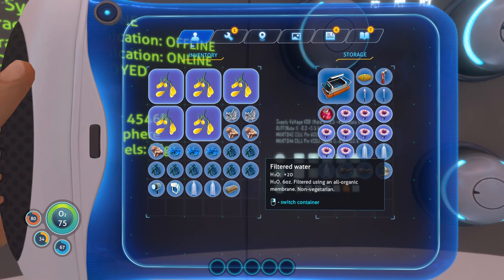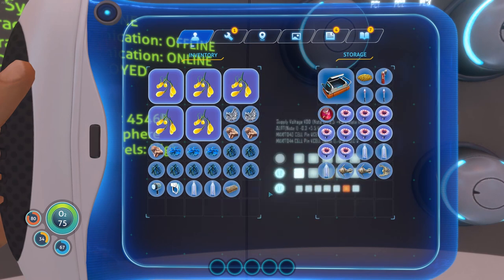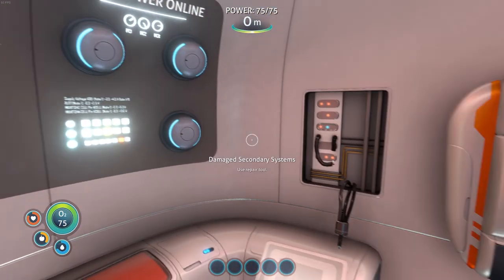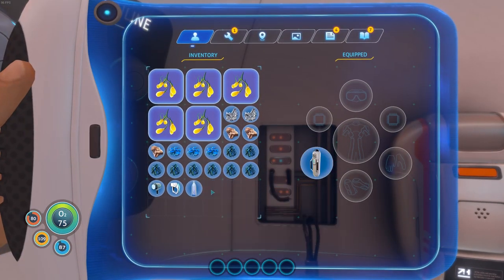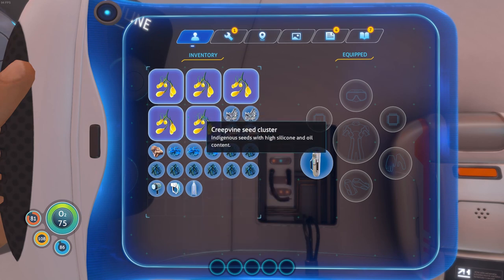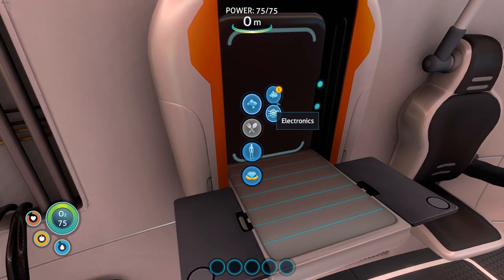What have we got in here? Is this our storage? We've got a couple of waters and a nutrient block. Keep pressing escape — it's so annoying, isn't it? Health's a little low but we'll deal with it. So creepvine Z-Cluster — I think that's what we needed to make silicon? Let's have a look. Oh, we can now make lubricant as well. Silicon rubber — yeah, that's what we want. This is the thing we've been waiting for.